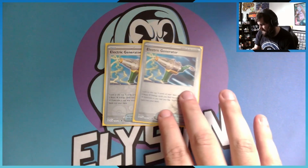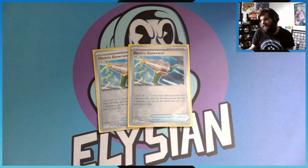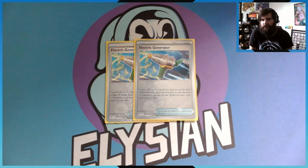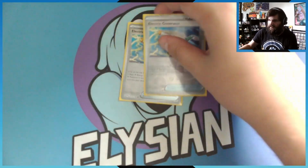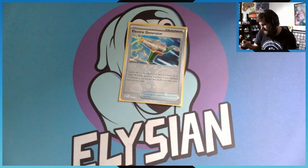I run two Electric Generators. Each one lets you look at the top five cards of your deck and attach up to two Electric energies you find to your bench Pokemon anywhere you like, then shuffle. If you find one or two you just attach them. Since you can play any number of item cards per turn, if you get both in hand you can play one and then the other.